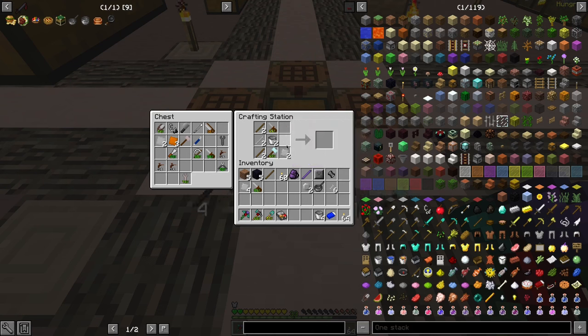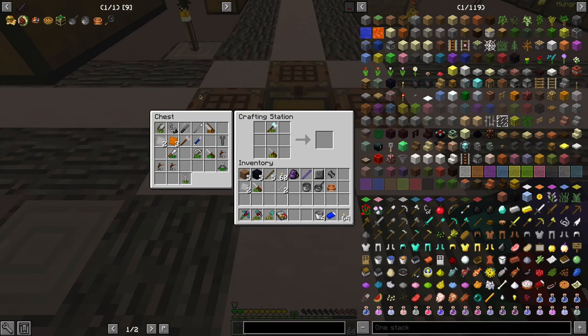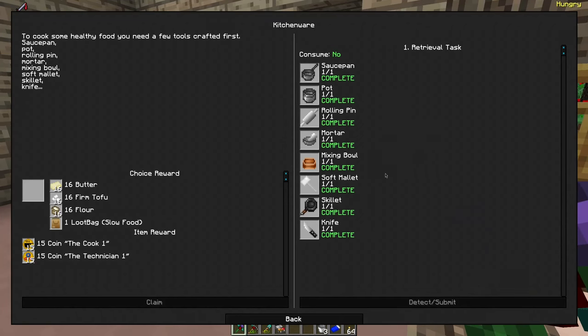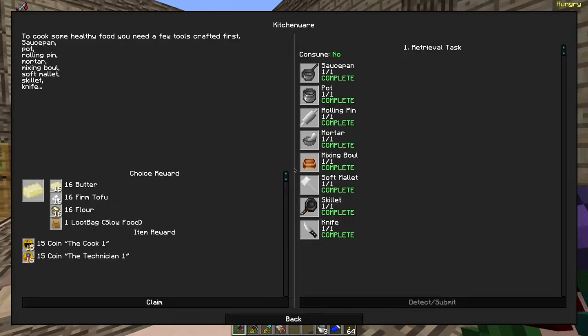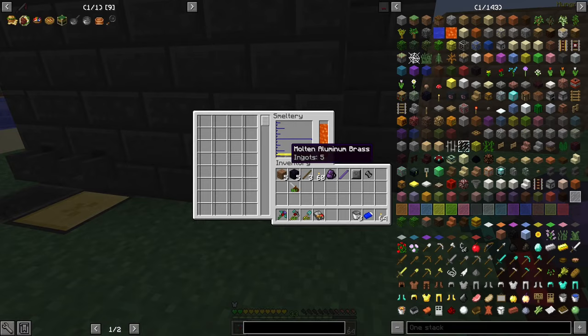Saucepan — easy. The pot. The pot. The mixing bowl. And kill it. It should be ready. And with that we can make new food. And you melted.